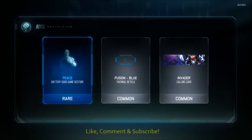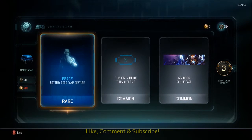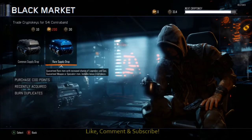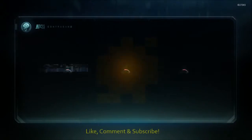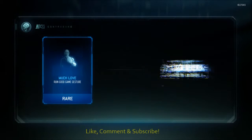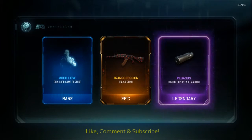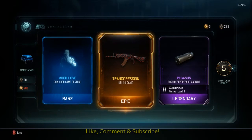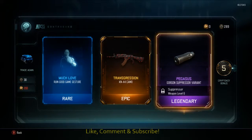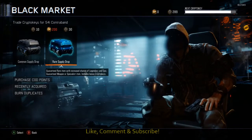We can only hope for the wrench. The Invader — I already have that. But another 3 crypto keys there. Come on, the luck's got to change surely. Much love. Transgression for the KN and another 5 crypto keys. That's not too bad. The transgression for the KN looks pretty cool and I use the KN. And a suppressor variant for the Gorgon — I don't really use it.